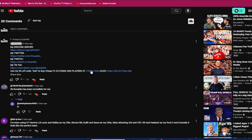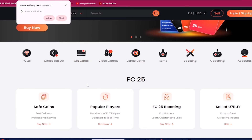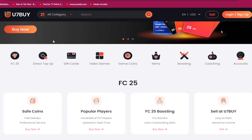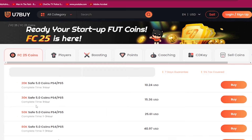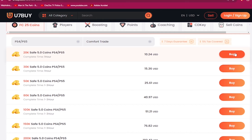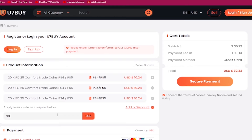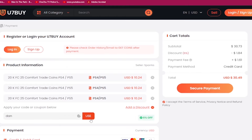If you need to make your ultimate team stronger, go to u7buy.com and buy yourself some cheap and reliable FC25 coins. Head over to u7buy.com, go to the save coins section, and make sure to use my discount code 'Dan' at checkout for six percent off. Head over to u7buy.com whenever you want to purchase coins and get yourself a nice six percent off on making that ultimate team better.